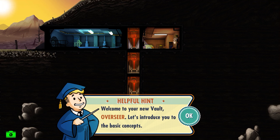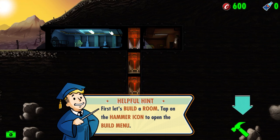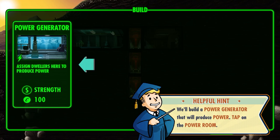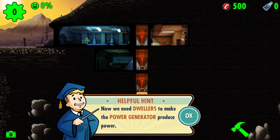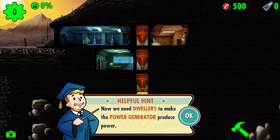Welcome to your new vault, overseer — let's go through the basic concepts. First, let's build a room; tap on the hammer icon to open the build menu. We're going to build a power generator. Now we need dwellers to make the power generator produce power.